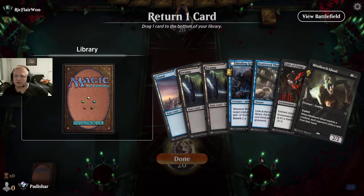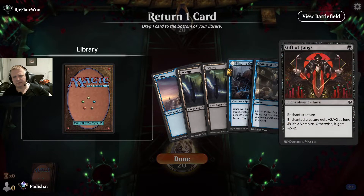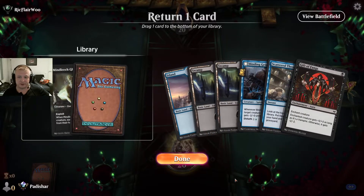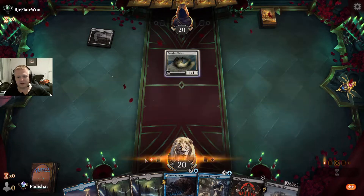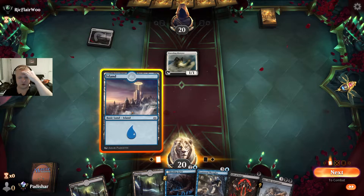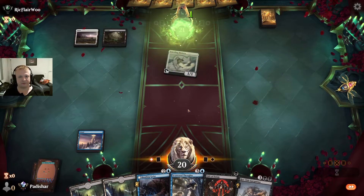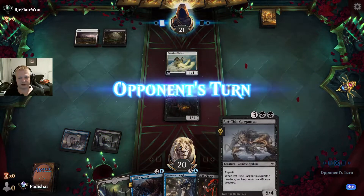I have a 2-mana 2/2 but won't be able to use the exploit. My early plan is the Gift of Fangs, then trade with something using Blinding Geist, and use Scatter Thoughts to find more cards. I'll use the blood tokens to keep the lands. I might lose my 2-drop since a 2-mana 2/2 isn't that important here. I'll see what their 2-drop is and maybe use Gift of Fangs on that instead. They played nothing, and I drew a 2-drop — I'll wait for more information.